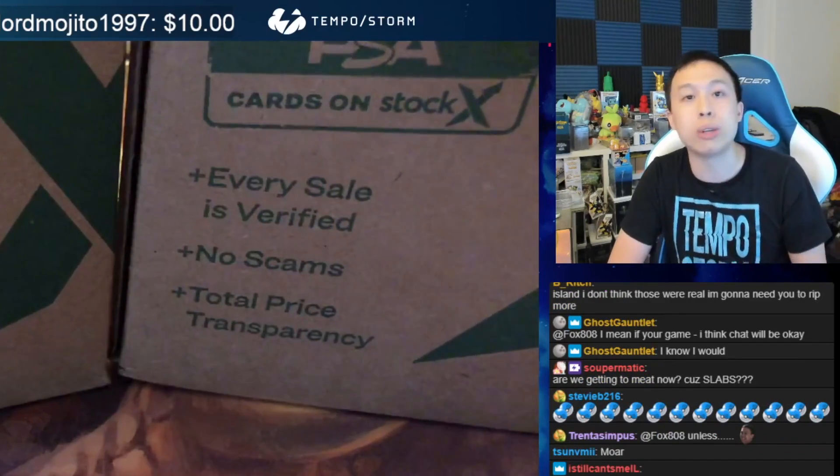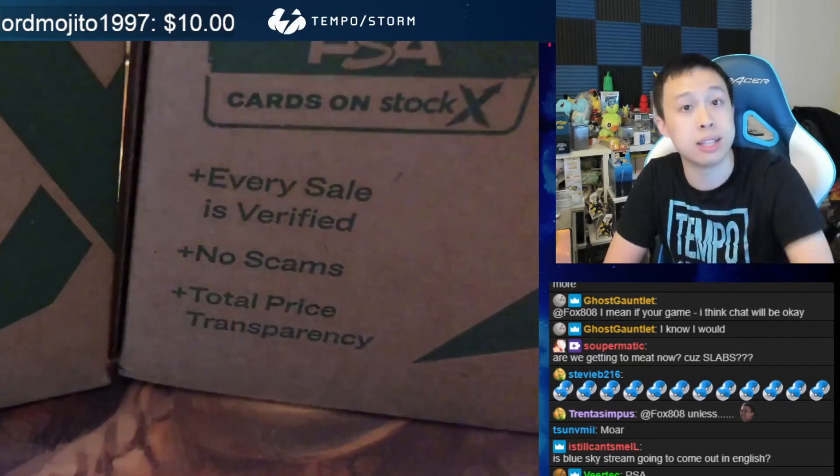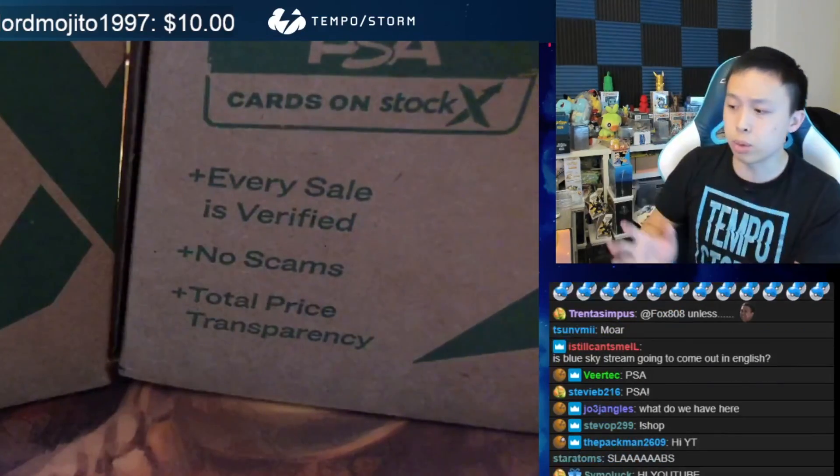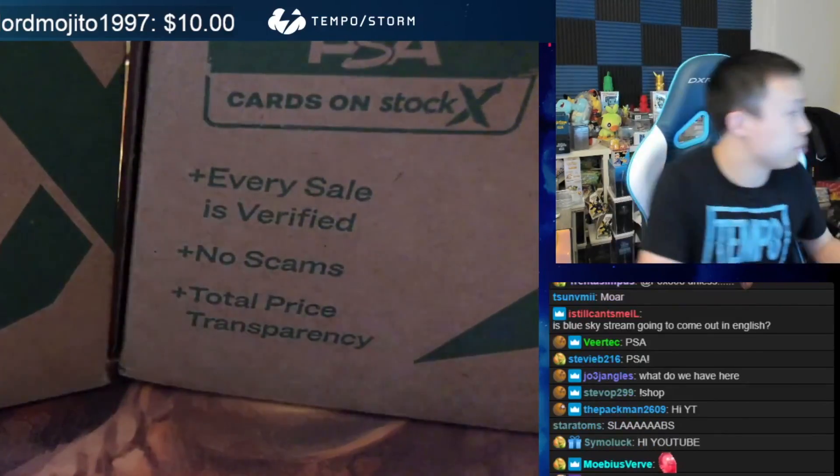Now some of them have actually already sold, but all you got to do is click on Fox808's name, send them a message, tell them what your Twitch name is, and tell them what you're interested in — which slab — and that's it. You'll work with him and you can purchase slabs directly from him. Anyways, we're going to be looking through these slabs here, and I got the prices of these slabs as well here in each sheet.